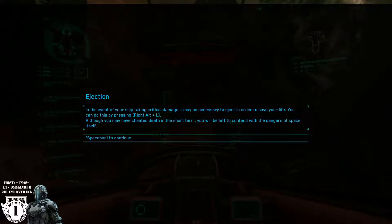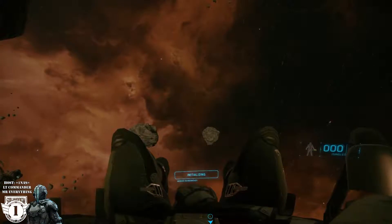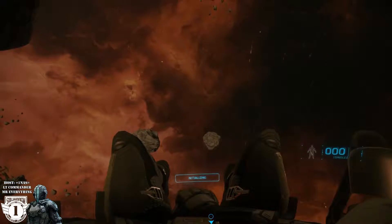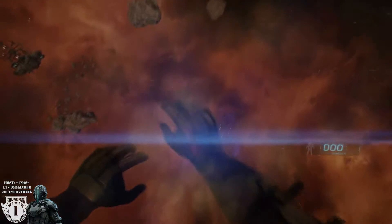Self-destruct initiated. Right alt + L to eject — come on, bail out, get out of there! Cutting it close there, kid. Let's get you back to base — first round's on me.